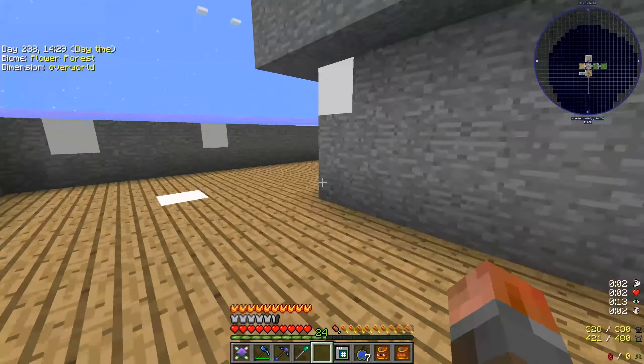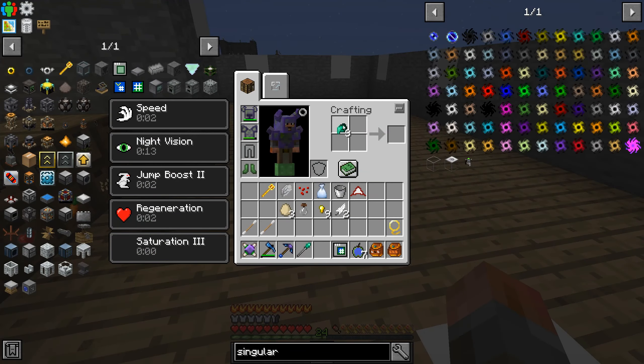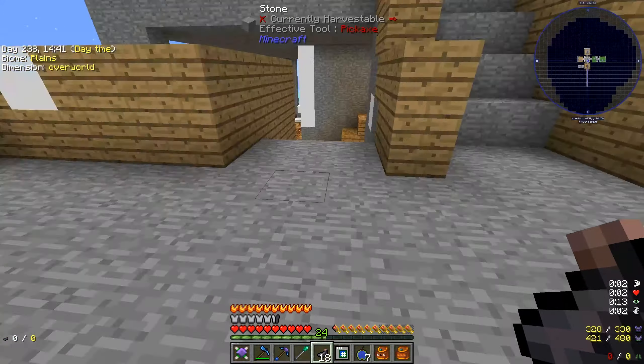You can use some coal or something like that, but considering we have mob farms, you just get some of these squid beaks, put them through, and you've got 18 ink sacks. So that job is easily done — more easily done.